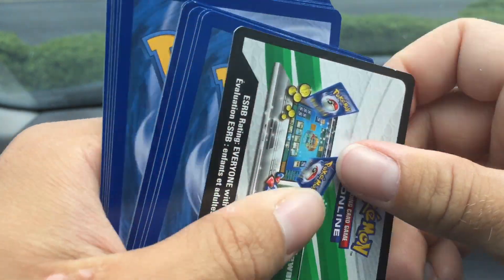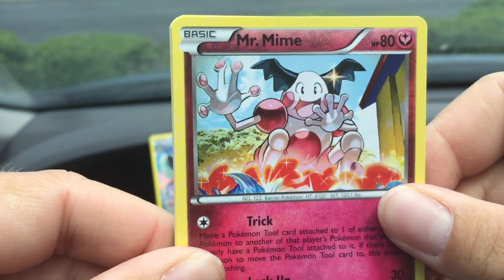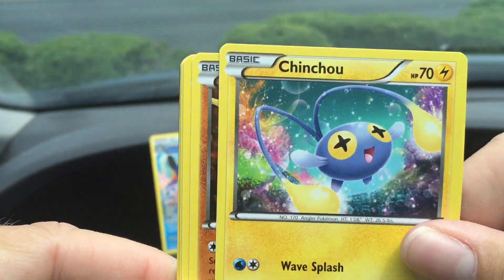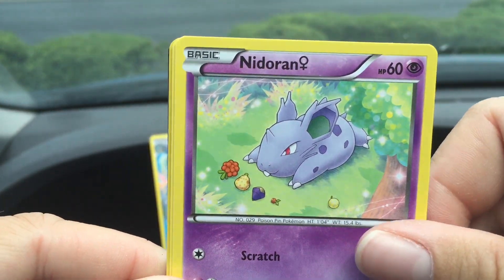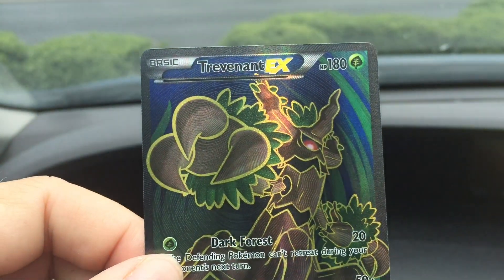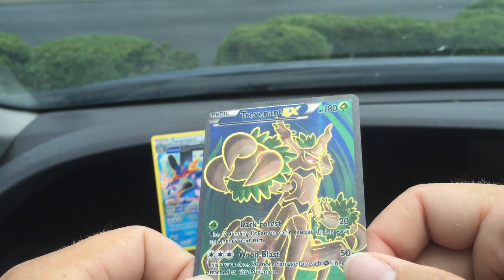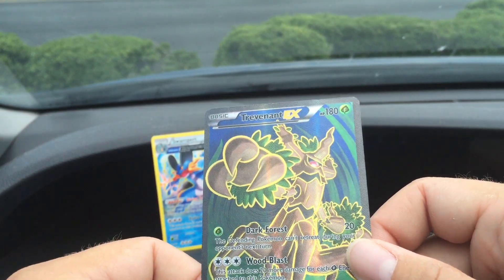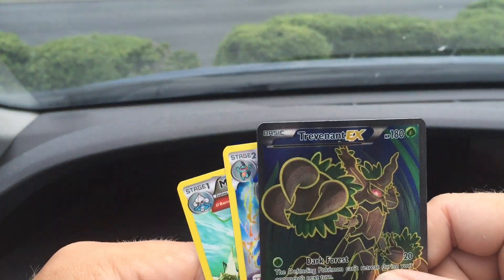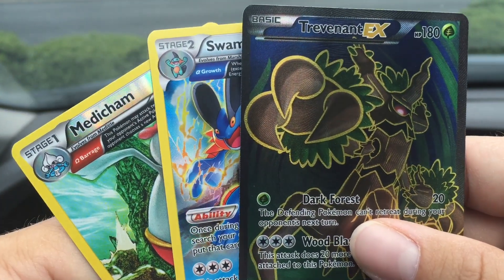There's a code card. Not sure if there's anything super useful from Primal Clash, but nice. Acro Bike, very cool. Nidoqueen, Chimchar, Solrock, Clampearl, Nidoran, and we got a Tangela, a Tiamo reverse common — and yes, yes! We have a Tornadus EX full art! Look how beautiful that is, very cool!